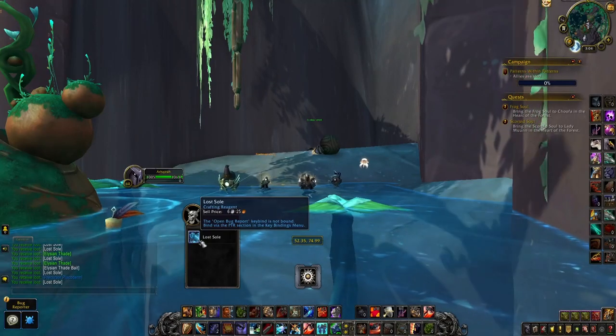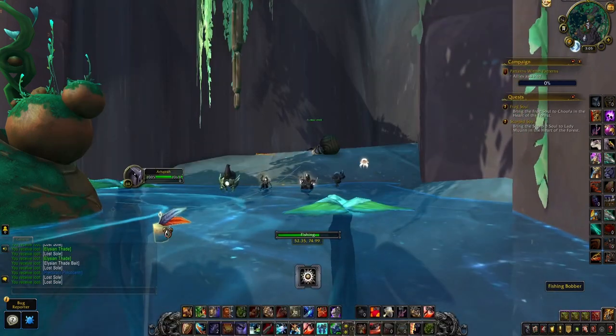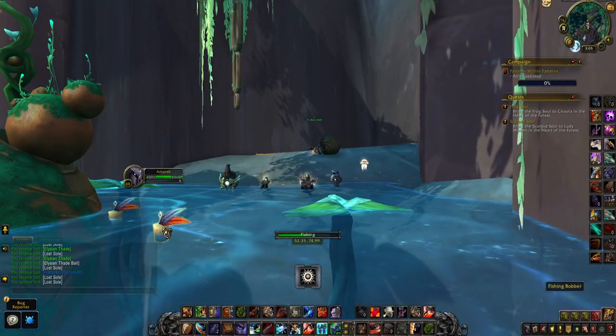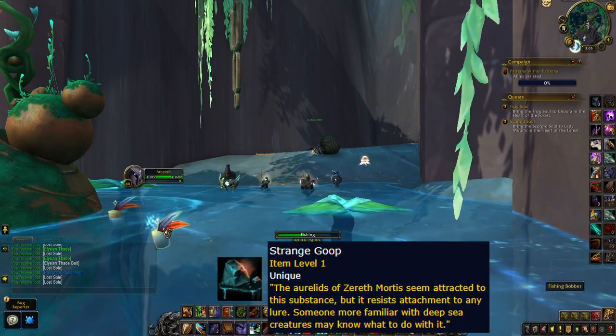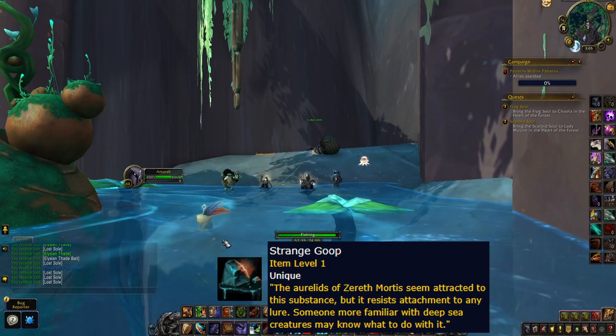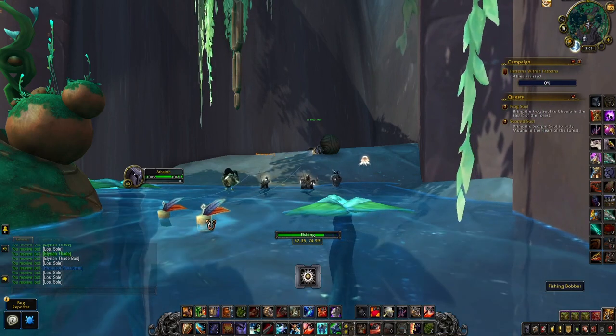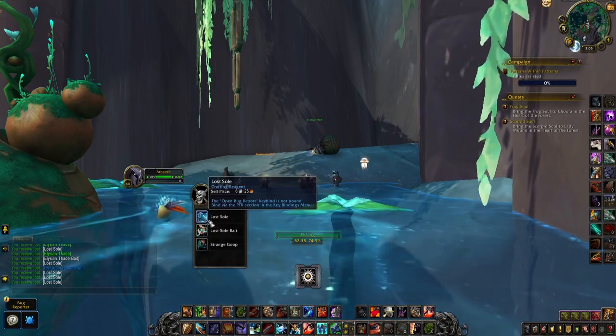First, you want to head to Herocon's Pool in Zereth Mortis right here. All coordinates mentioned in this video will be listed in the description for you to easily copy and paste into the game. Then you want to start fishing, and you're fishing for an item called Strange Goop. In its description, it tells you that it's a strange substance that can attract Aurelits, and you want to bring it to an expert to learn more. The drop chance on this item, however, is quite abysmal.